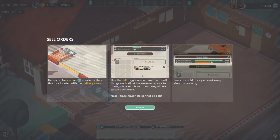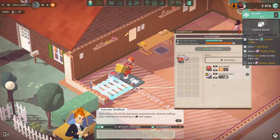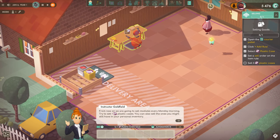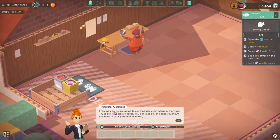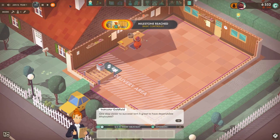We can set sell orders as well. Add new rule - plastic case - and then sell. So now he's just constantly going to loop around, wave his arms around like a crazy madman. Now that we've done that, we've got another milestone done - one step closer to success.